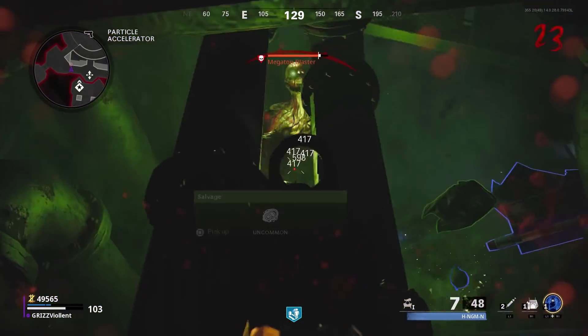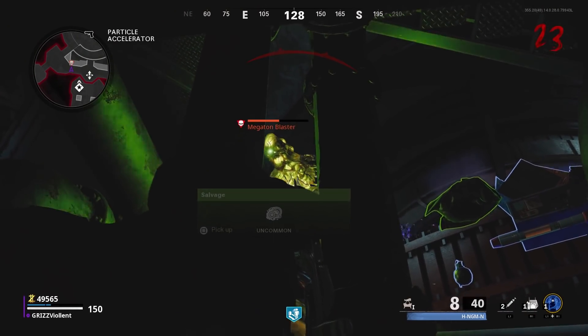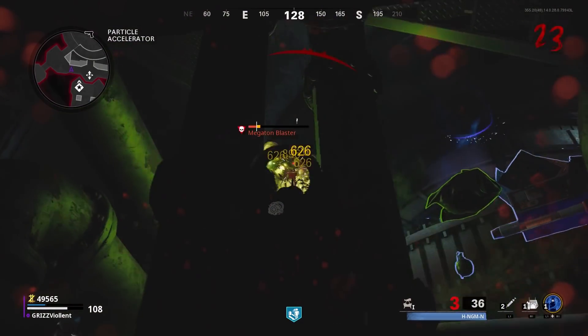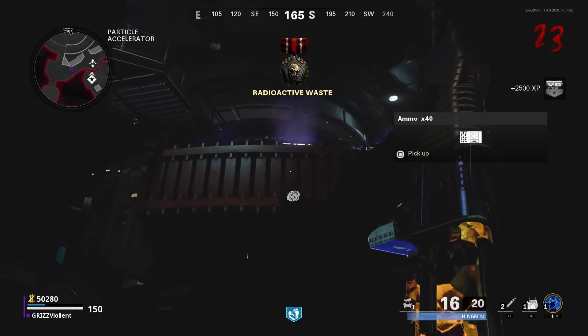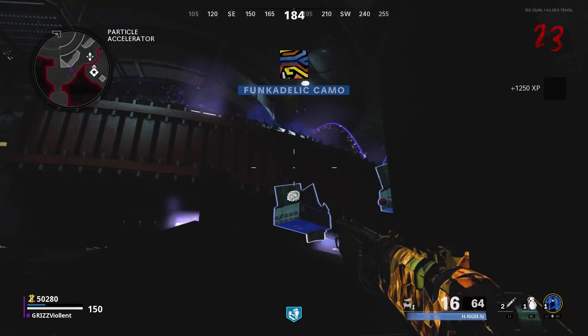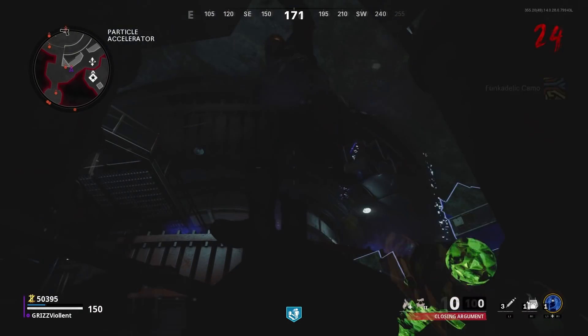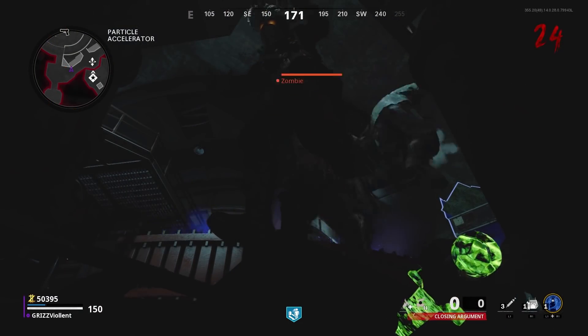I'm using the Gallo — that's my favorite shotgun. Let me know what you guys think of the Gallo, but to me it's the bee's knees. If you bring the Die Shockwave wonder weapon down here — one of its upgraded variants — you wouldn't have many problems, because you could just suck up zombies, refill your ammo, and probably have a pretty good time into the high rounds.